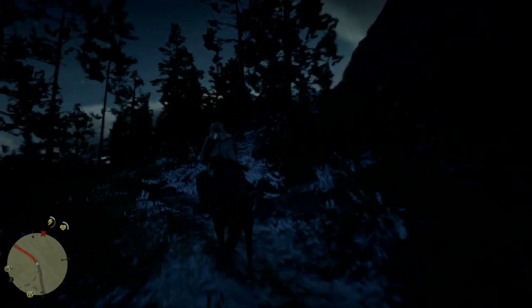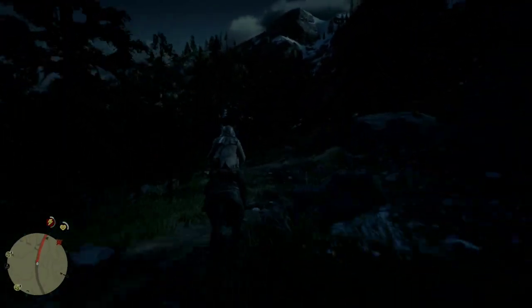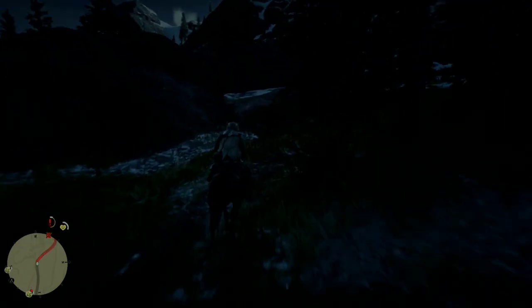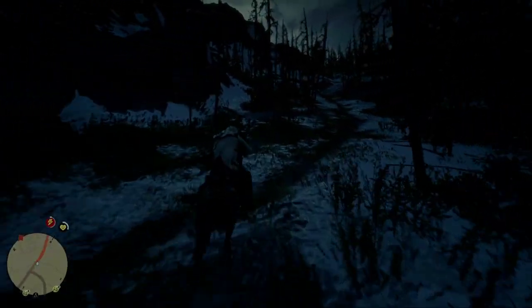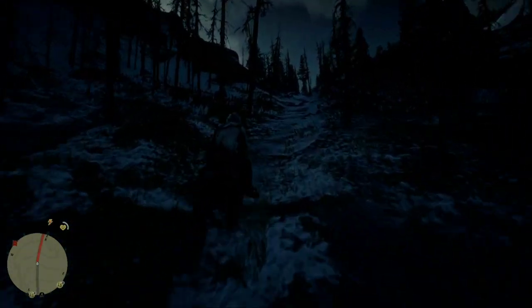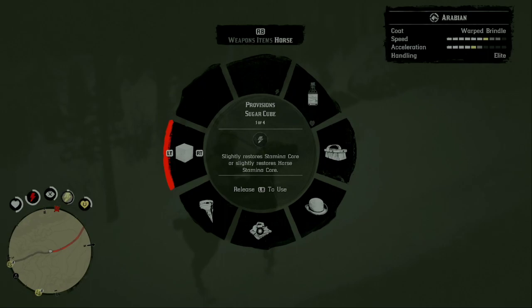We're definitely nearing it — as you can see there's now snow on the ground, so we're definitely getting closer. Also keep an eye out for wolves, because usually when you find the white Arabian, if they're on the other side of a hill, there's usually some wolves there that will try to kill you and your horse. I gotta stop here for a second because my horse is getting tired — I'll give my horse a sugar cube.